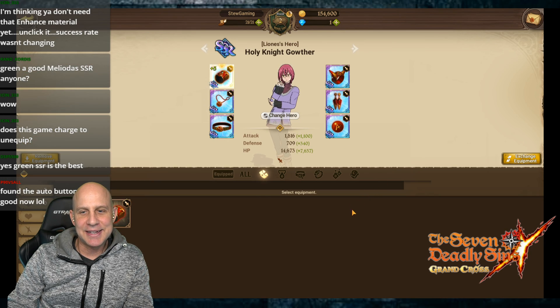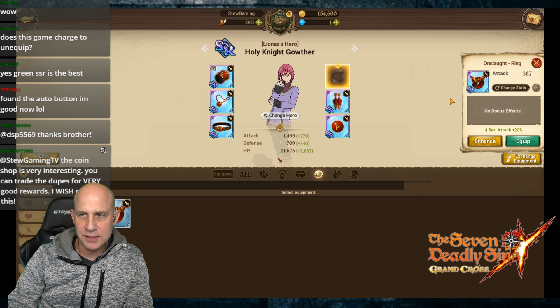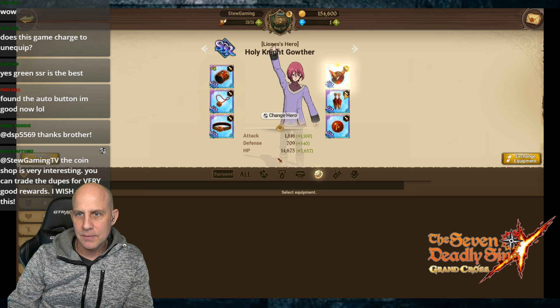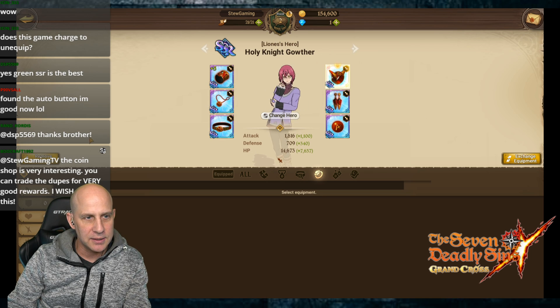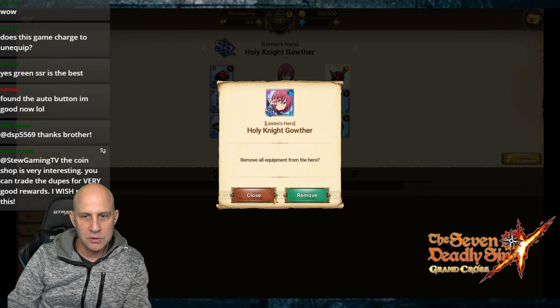It's talking about bonuses right here: your equipment will gain bonus effects when it is awakened. We didn't buy anything to give us an additional awakening material, but we can go ahead and increase his attack even more five more times. I just unequipped - didn't see a charge. You can remove all equipment with no charge.